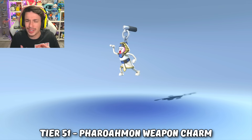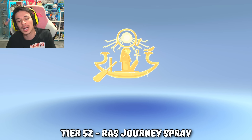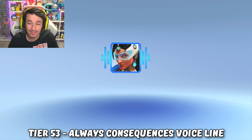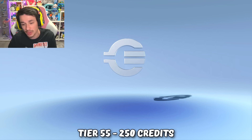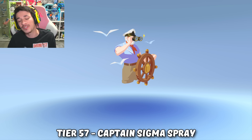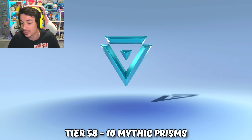At tier 51 we got a Pharaoh-mon weapon charm — originally I thought the leak weapon charm would be the tomb one, but here it's a figure with what I think is the Sphinx's headpiece. At tier 52 we got the Roz Journey spray. At tier 53 we got a Symmetra voice line: 'There are always consequences.' Yeah, whenever you play Symmetra, consequences do follow — a loss! Tier 54 we got Sigma's captain name card, tier 55 another 250 Overwatch credits, and at tier 56 another player icon inspired by the Egyptian mythology theming.